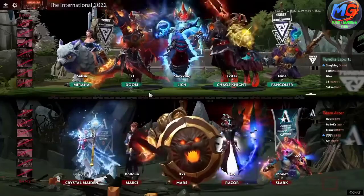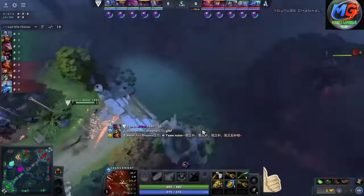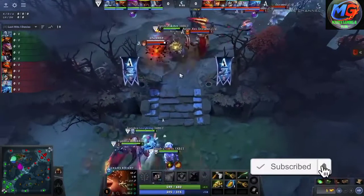Tundra versus Aster here in the upper bracket. I'm here with Kezu and Fogged. They just put so much pressure with the hero. I feel like they're one of the few teams that actually makes the scorched earth always look super threatening, like in laning phases and stuff like that.